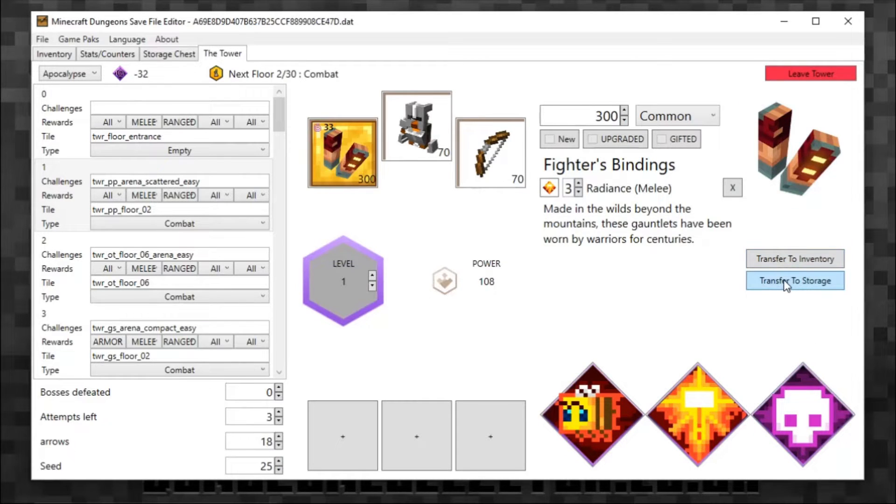You can then transfer items to inventory and to storage, which is quite good. These are your artifacts — last time I clicked on these because they had nothing in them and it crashed the program. So if items are there, click them; if they're not there, I would suggest just leaving them alone.